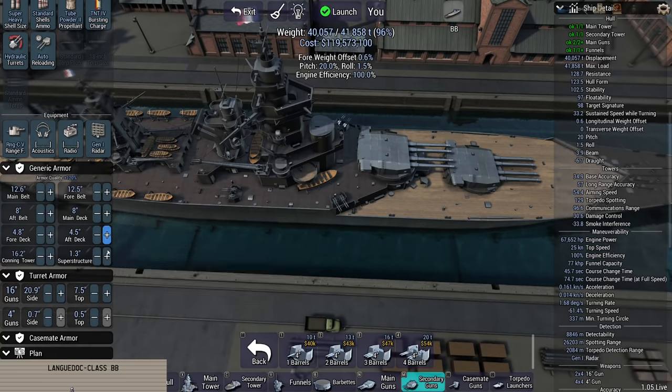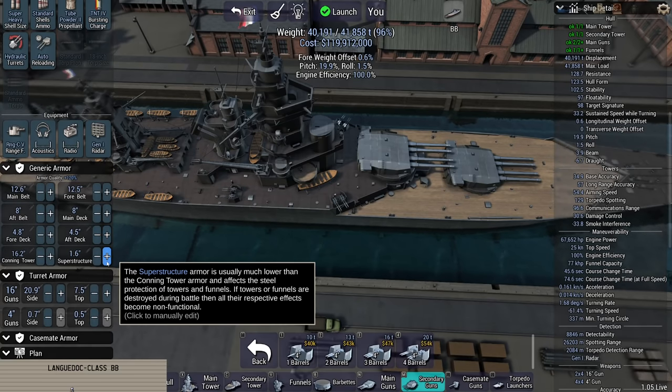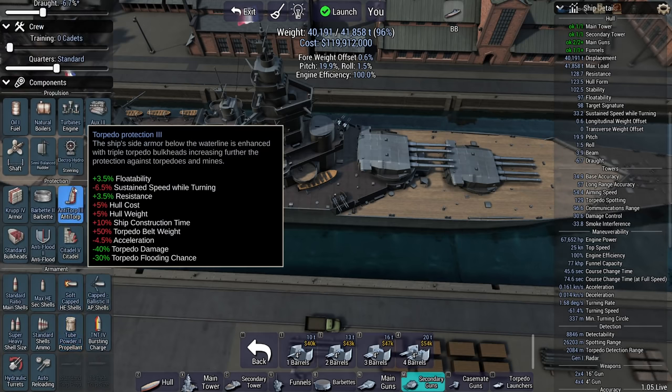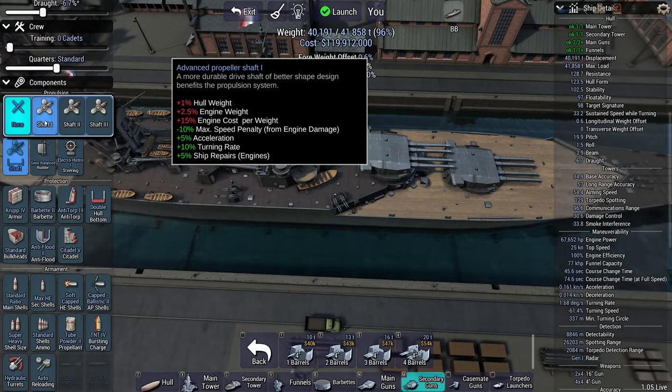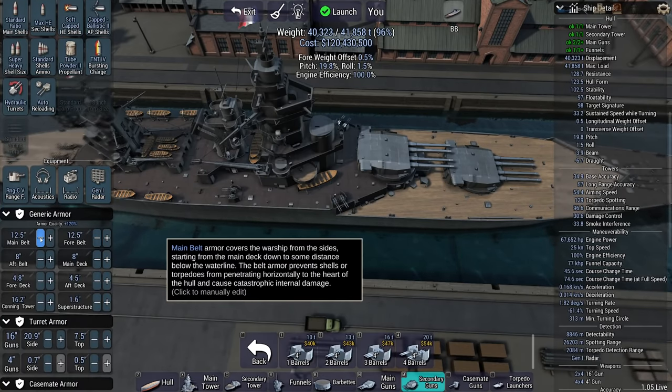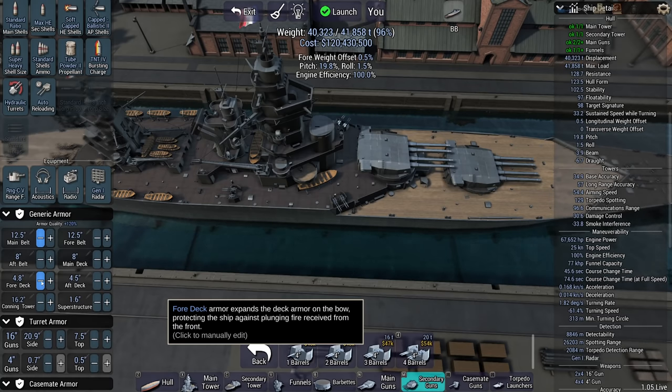Superstructure armor, some of it — too expensive. So that's the ship, unless I can do some very cheap modifications here and there, but I doubt it. I don't know what else to save cash on.